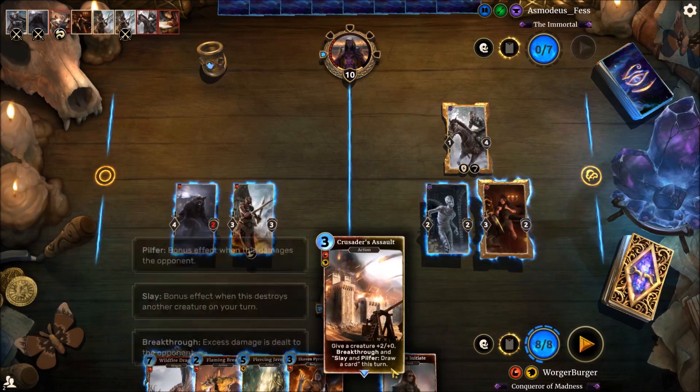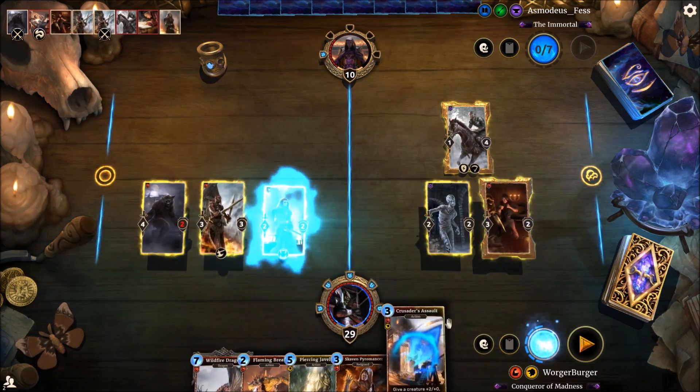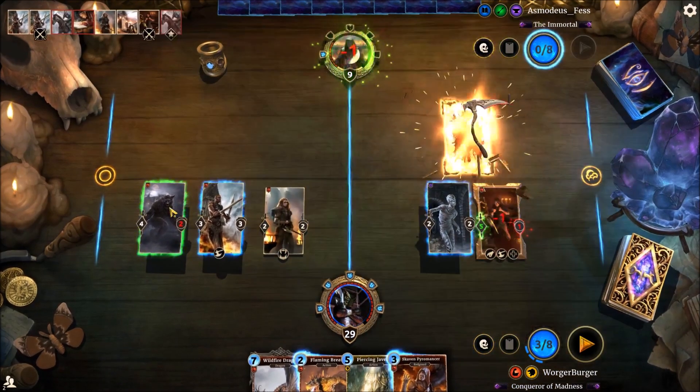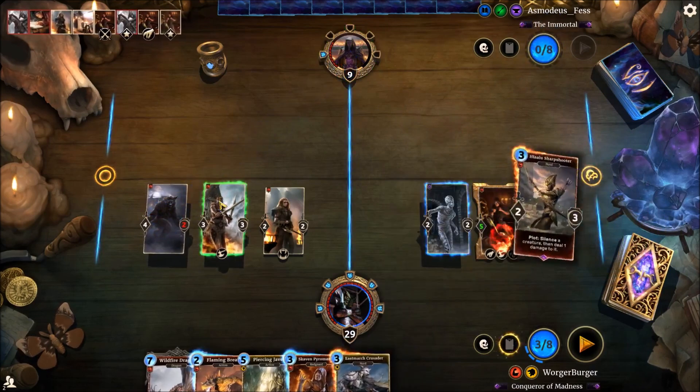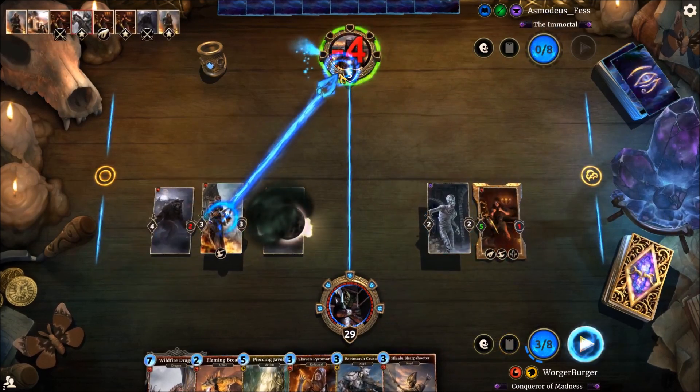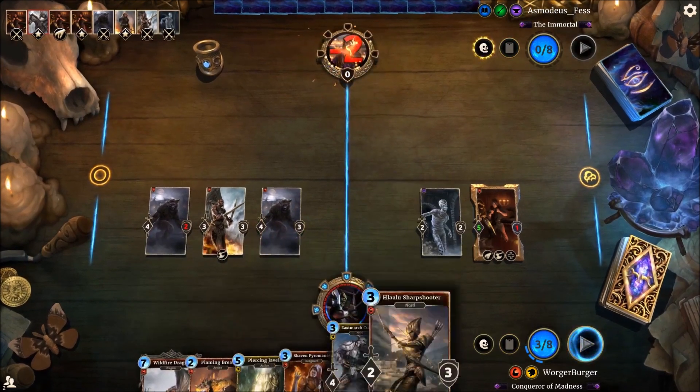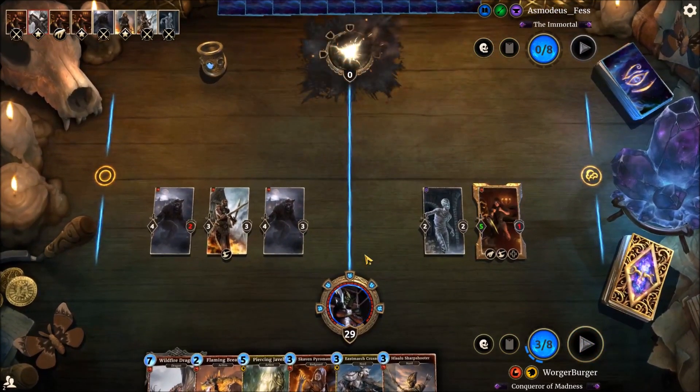We can just get rid of that. We'll get down Circle Initiate just in case they get a Prophecy, because we haven't 100% won the game yet. Okay, we have now. Well, that's game one. We managed to outspeed Telvani and show him who's boss. Just shows how when this deck goes fast, it works really well.